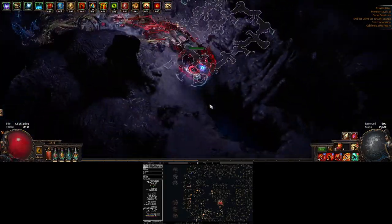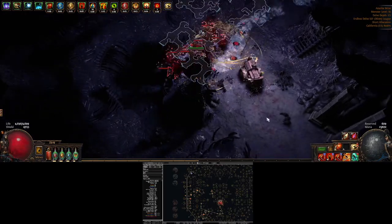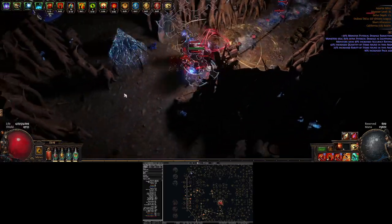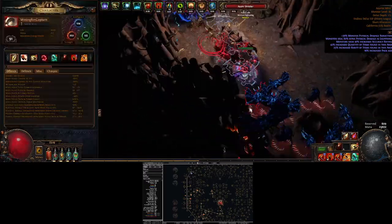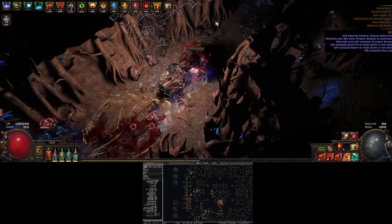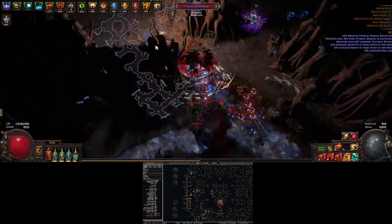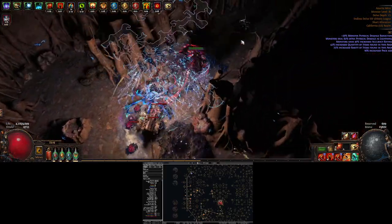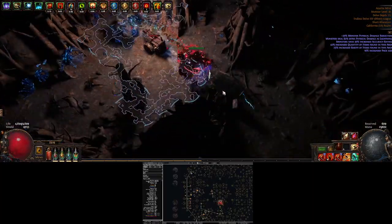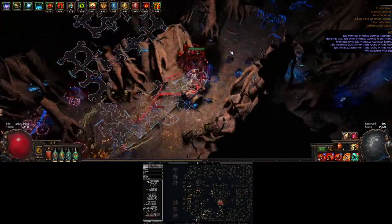I've been thinking about maybe dropping Tempest Shield so I could put Maim somewhere else. It's fun. I'm 91 and a half now and I don't die very often. It's usually just DoTs, or maybe some omega one-shots from the giant bone bear thing — that's scary. Exiles can also be scary. My Chaos Res is, I think, my weakest area right now. Maybe I'll just get lucky, or do some crafting with Aberrant Fossils.